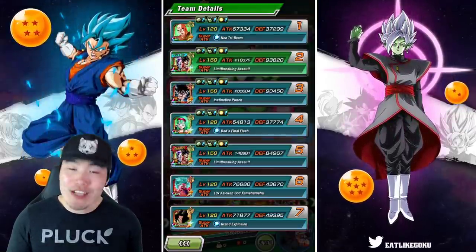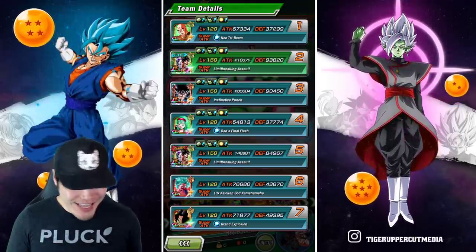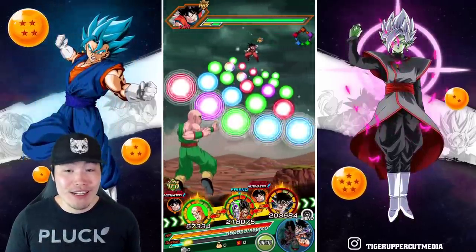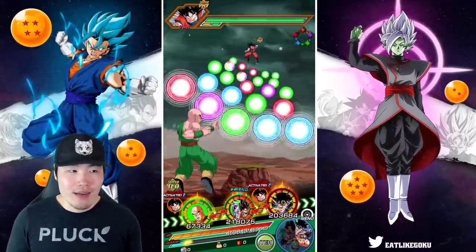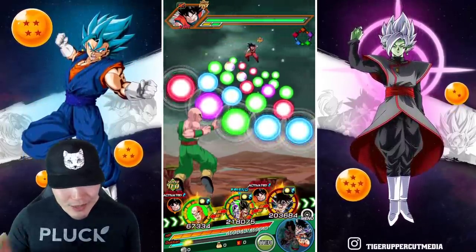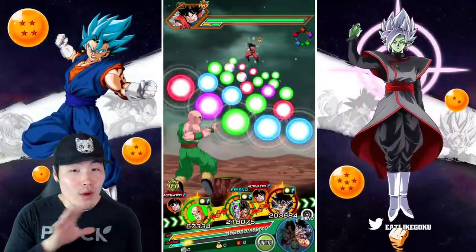The rotation in question — as you can see on the thumbnail and in the title — is the Dokkan Awakened Tech Tien and LR Goku and Frieza rotation. And even though it was already insane before we got the Awakening, it's just that much more insane now.